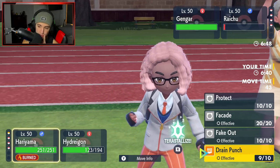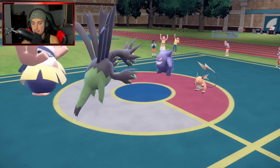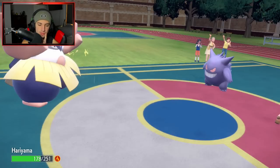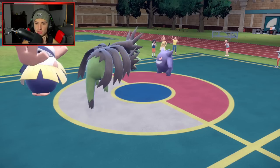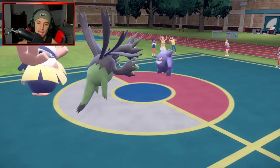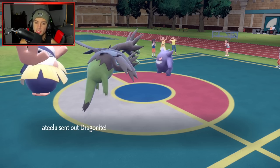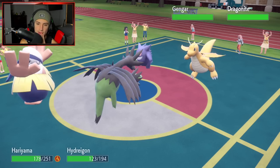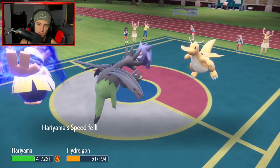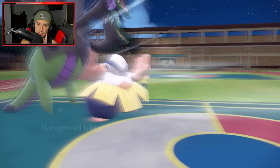Going for another Drain Punch and another Tailwind attempt. He Volt Switches out — probably into Pelipper. My Hydreigon needs to eat whatever Gengar has. It's Dragonite coming in — it's going to soak the hit. We get off this lovely Tailwind. Tailwind is out and about — huge for our speed advantage going forward.